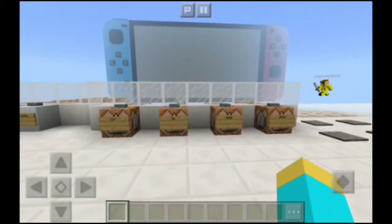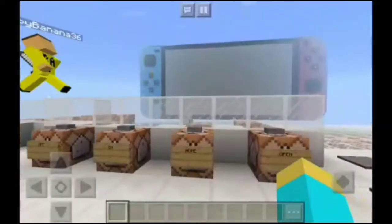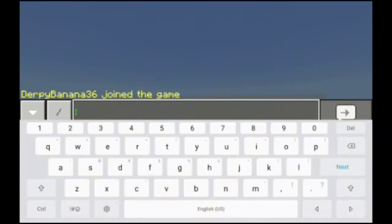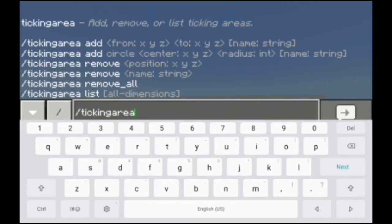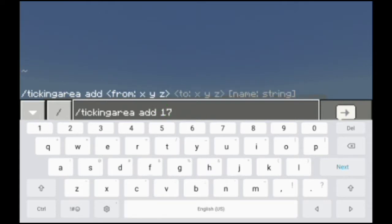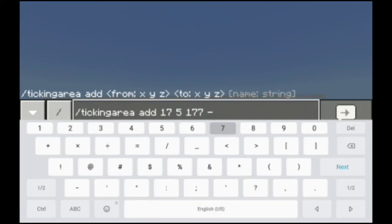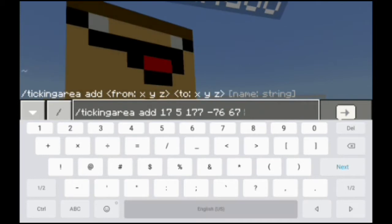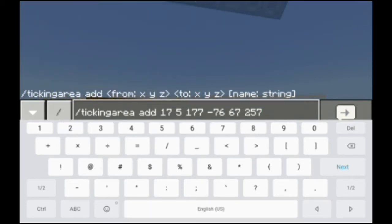The first thing you're going to do to make this Nintendo Switch work is just two commands. Go to your chat and type in: /tickingarea add 17 5 177 negative 76 67 257. That's the first command you're going to type in.